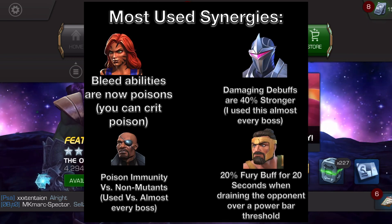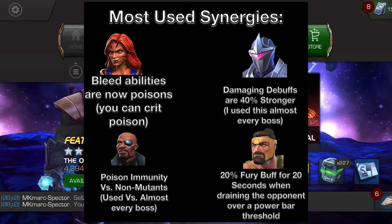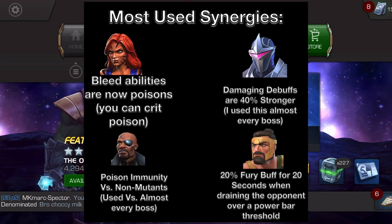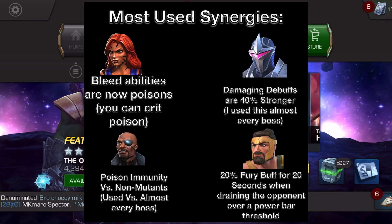Next up we have the Hercules synergy. This synergy allows you to gain a fury buff every time you power drain over a power threshold. It's a 20% fury for 20 seconds — very strong, especially once you get like three stacks of them, which is pretty easy to do. It makes his power control rotation so good. It's so powerful with the Hercules synergy.